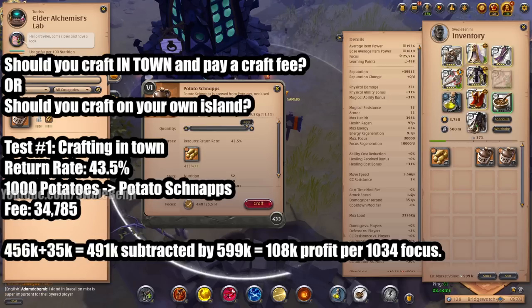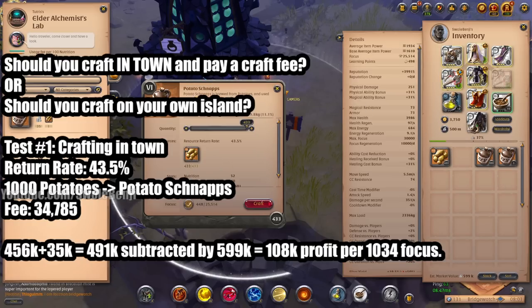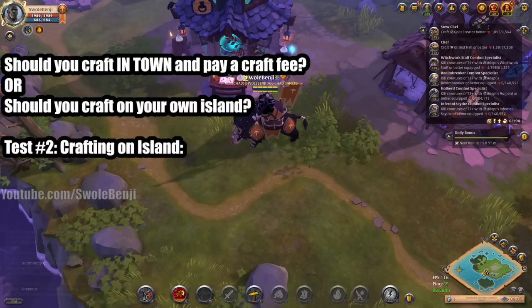That means we made 108,000 silver on 1,034 focus, which is a little under a million per day — not that bad. But selling through the potato schnapps is going to take a while, let's just say that.